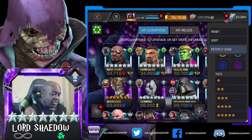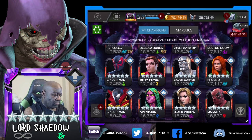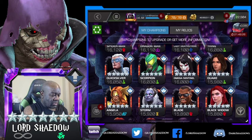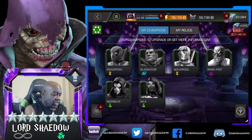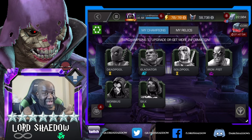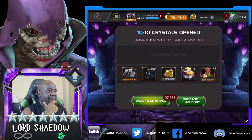Let me look up the five-stars and filter by unowned to see if I need to worry. There's Jessica Jones - I have her. Yeah, I have all of those that are in the crystal now. Sweet. I don't have Gladiator because I accidentally got him as a six-star, and Silt happened as well as a six-star. Morbius - I don't think I got him either way.